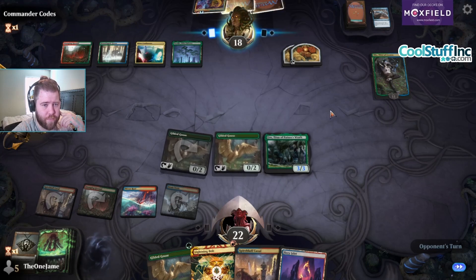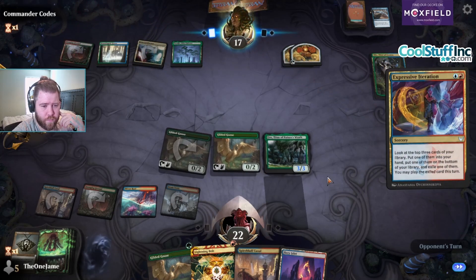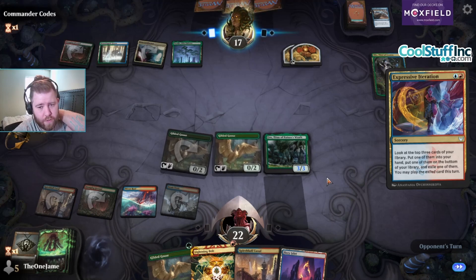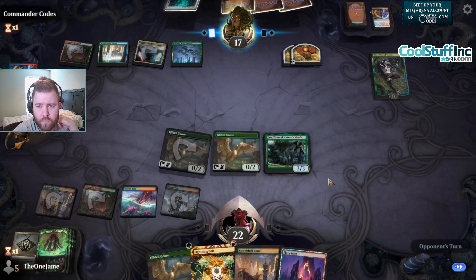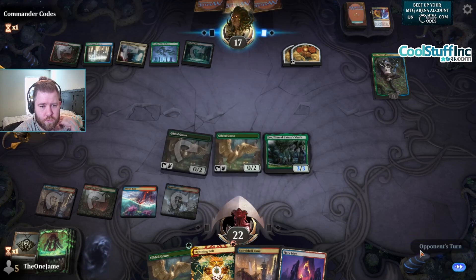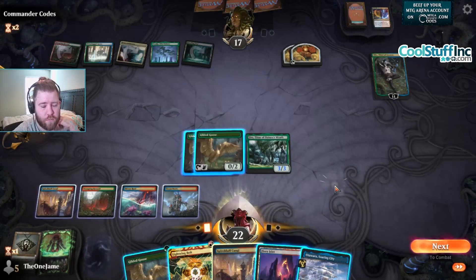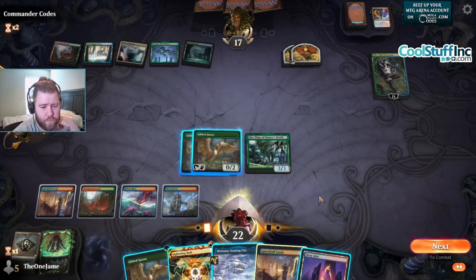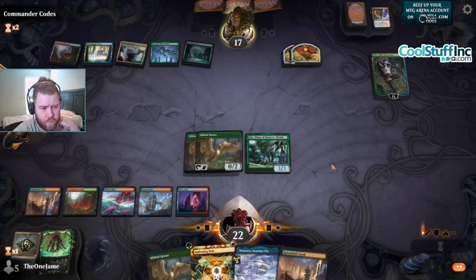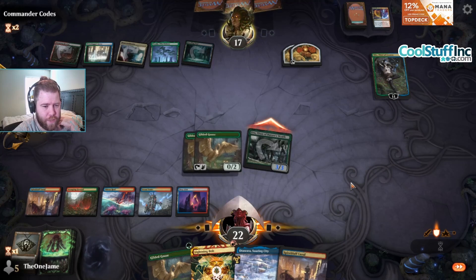Dealing 11 damage to Oko is like dealing 11 damage to them — I should just deal 11 damage to them. Expressive Iteration, why do I not think about this card? I might play this over like a couple Once Upon a Times. They might just have another Oko in hand and that's why they're doing nothing. Oko is one of those cards where you first read it and it's nothing special, but in actual play it's busted. Yep, you're right about that.